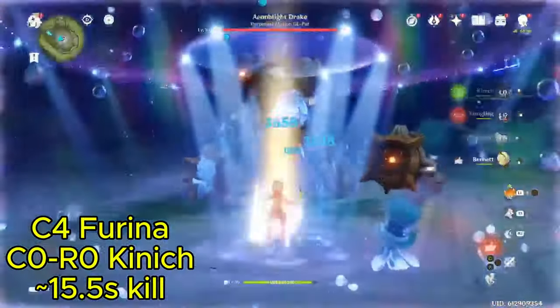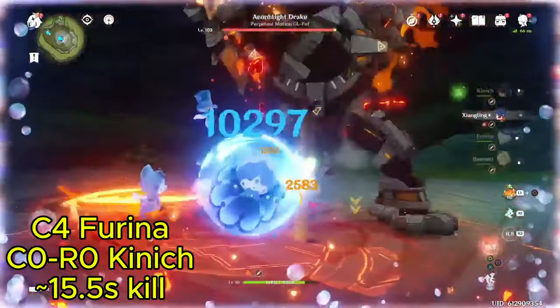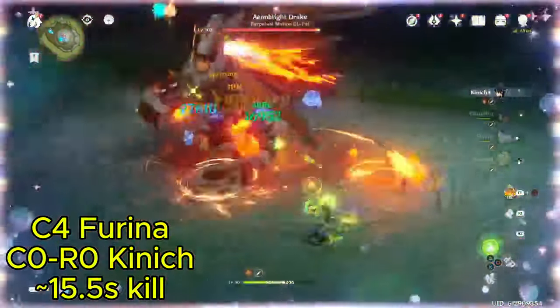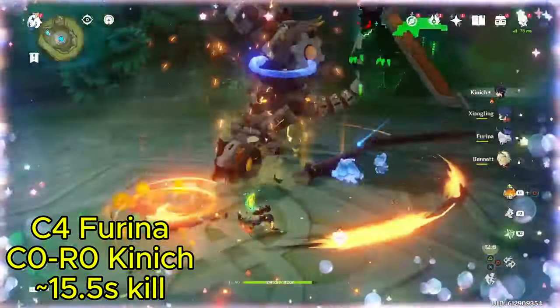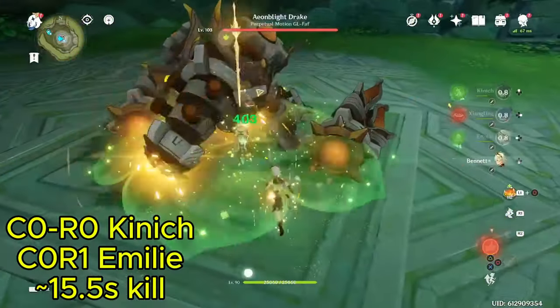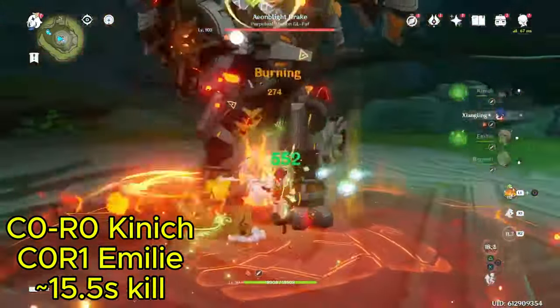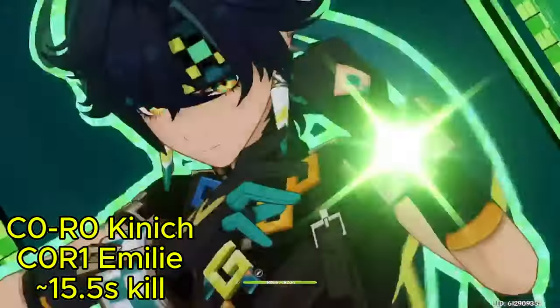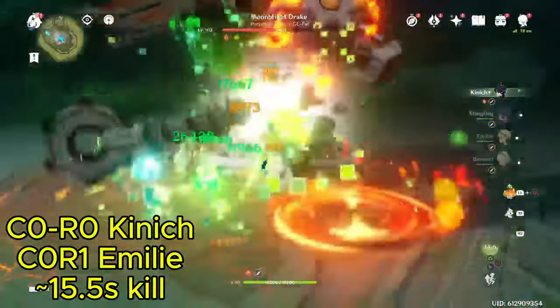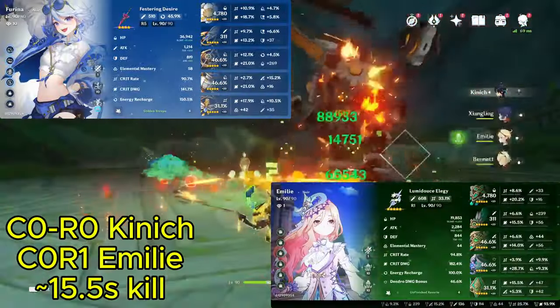Hey guys, so it's finally my weekend and I've had time to pull Kanich and do a lot of playtesting with him. There are some things that I'm sure you are wondering about Kanich, such as how necessary Emily actually is, and how he does with Farina instead. So I compared Kanich, both at C0 and C2, in different team setups with Emily, as well as different team setups with Farina instead. I have the footage playing for these comparisons. Just keep in mind that my Farina is C4, while my Emily is only C0-R1.